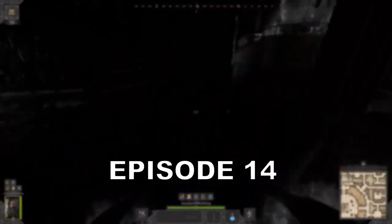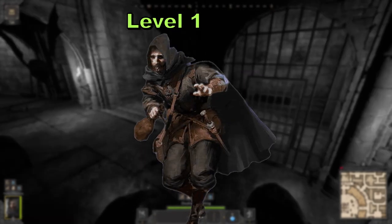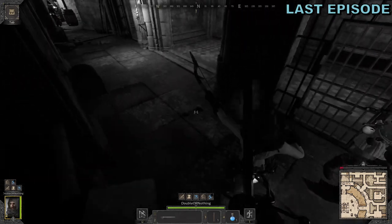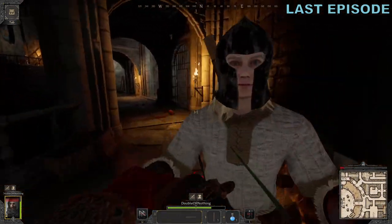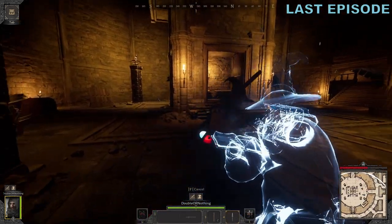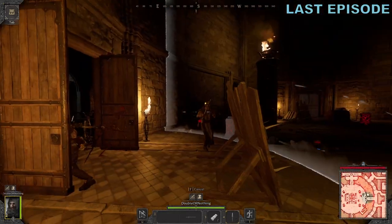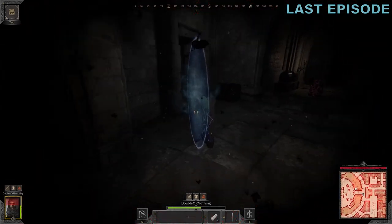Hey everyone, Repose here. Welcome to episode 14 of Double or Nothing, the series where I play rogue solo starting from level 1, unable to use my stash or trade with other players. Last episode we spawned back in on the Colosseum map. At the start of the game I baited a ranger and barb duo, then I corrupt up on a wizard fighting a skeleton champion, and the game ended with this duo barely opening their escape portals in time as I hurled throwing knives their way. Please enjoy episode 14 of Double or Nothing.